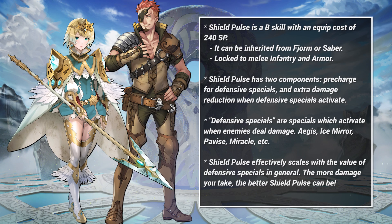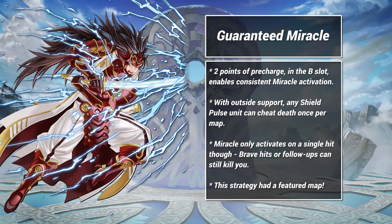So how can we utilize this? Let's run through a few options. First, we have Guaranteed Miracle. For anyone who may be new, Miracle is a defensive special that activates when a unit receives lethal damage — instead of dying, Miracle leaves them at 1 HP. By combining Shield Pulse and special accelerators, a player can guarantee that Miracle will activate within one round of combat, or even pre-charge it completely. In other words, your unit will almost always survive the first round. This combination was showcased in-game via the Developer Challenge map series, but that was months and months ago. Miracle builds have major weaknesses: if you don't have a healer, it leaves you at 1 HP. You survive, but your combat options are limited. Second, Miracle only works on one hit, not one round — if your opponent activates Miracle on the first hit, a follow-up or Brave attack can still kill you.